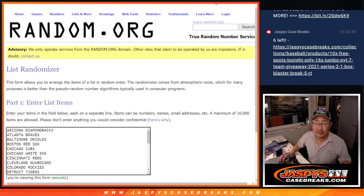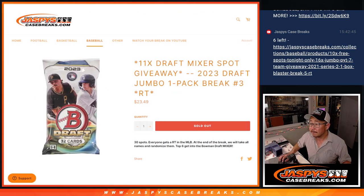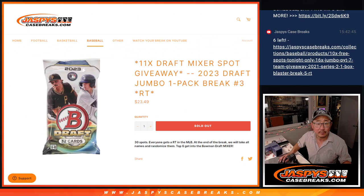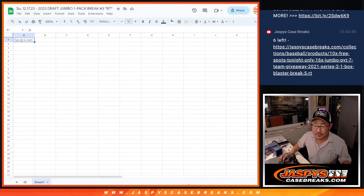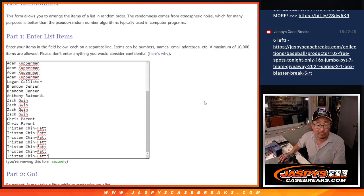There are all the teams — no combos. We'll do the pack break first. Let's roll it: randomized names and teams, two and four, six times each.